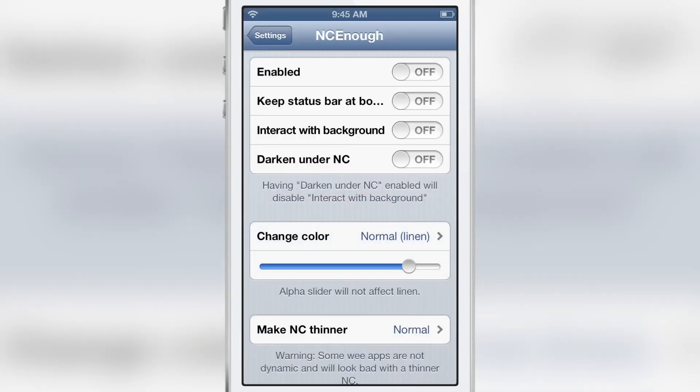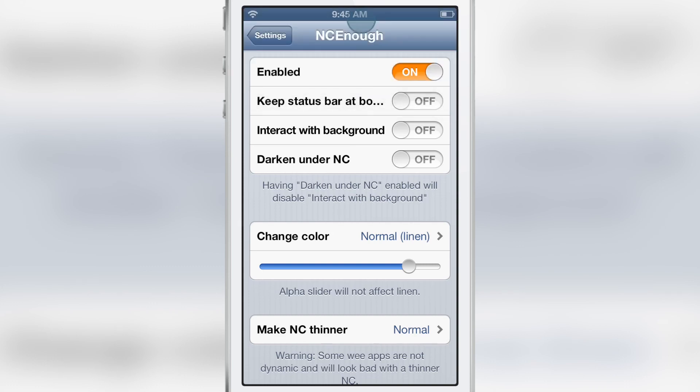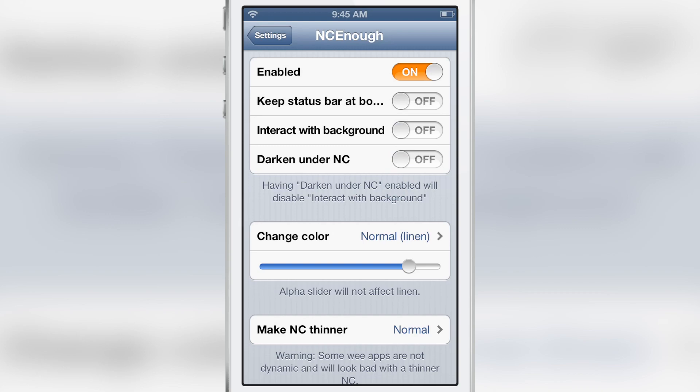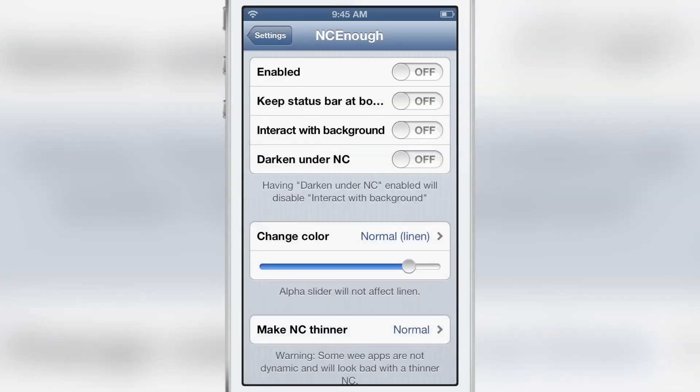NC Enough fixes that issue. It allows you to swipe down and view just the one notification just like that. You don't have to slide all the way down. It will show whatever notifications are there within the right amount of space. Quite a big difference between the two.